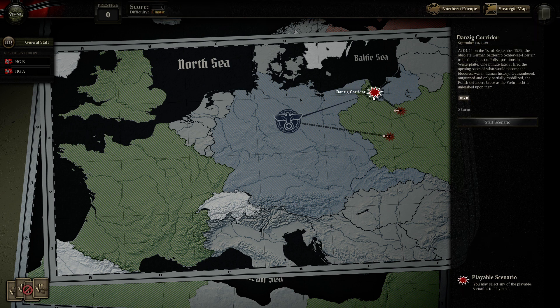The first scenario is the Battle for the Danzig Corridor — a 5-turn scenario set on September 1st. The obsolete German battleship Schleswig-Holstein trained its guns on the Polish position on Westerplatte. The Polish defenders were outnumbered, outgunned, and only partially mobilized. Historically, the garrison on Westerplatte held out surprisingly long — about a week — while pretty much the rest of Poland was crumbling.